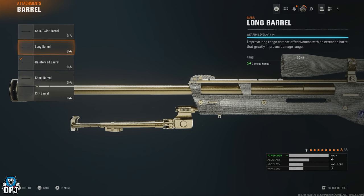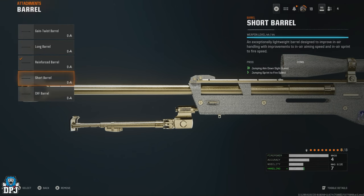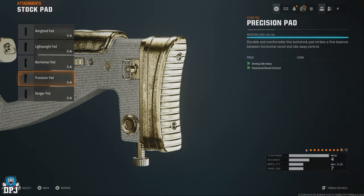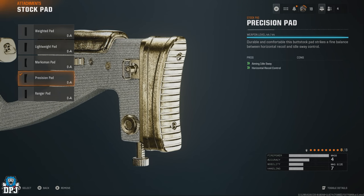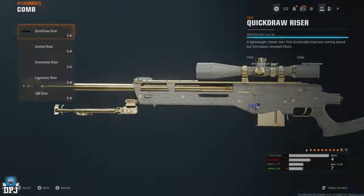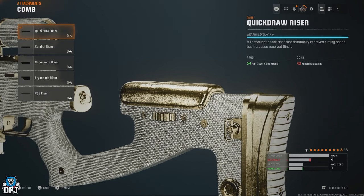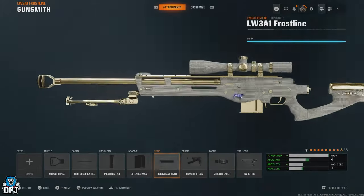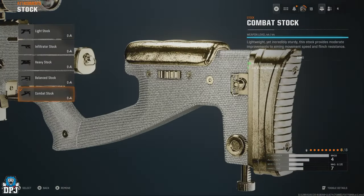For the stock pad, I use the Precision Pad — the added aiming idle sway and horizontal recoil control make it the right choice. For the magazine, I use Extended Mag 1 as it doesn't affect ADS speed. For the comb, I use the Quick Drill Riser for that added ADS speed, though the Ergonomic Riser isn't a bad choice either.